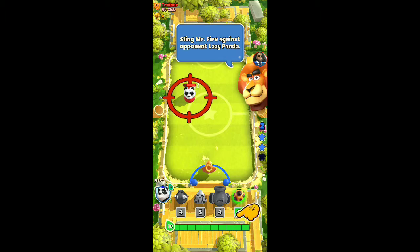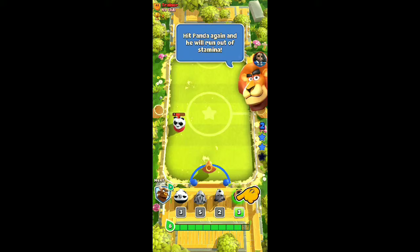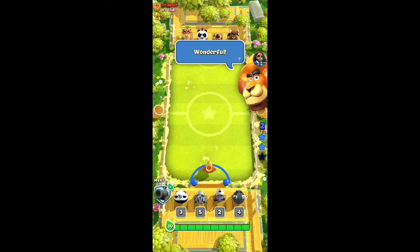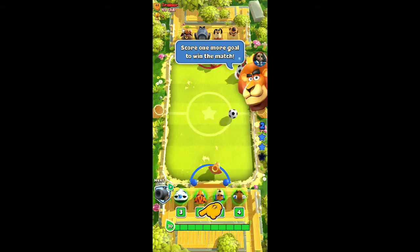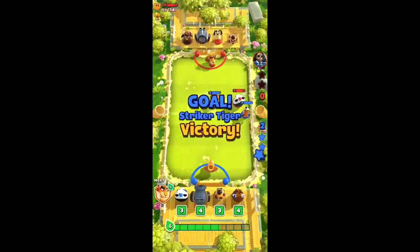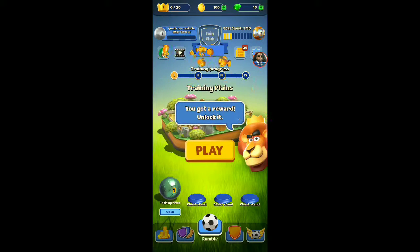Sling Mr. Fire against opponent lazy panda. Hit him again and he will run out of stamina. Wonderful - we did good there. Score one more goal to win the match. Use some combos. I like that so far - this is good. We're gonna let you guys know if this is good or nah.